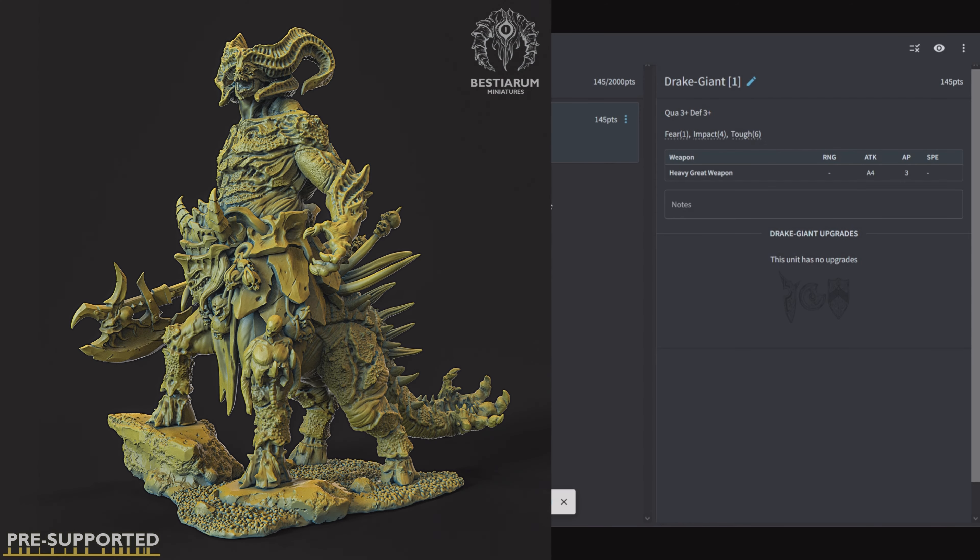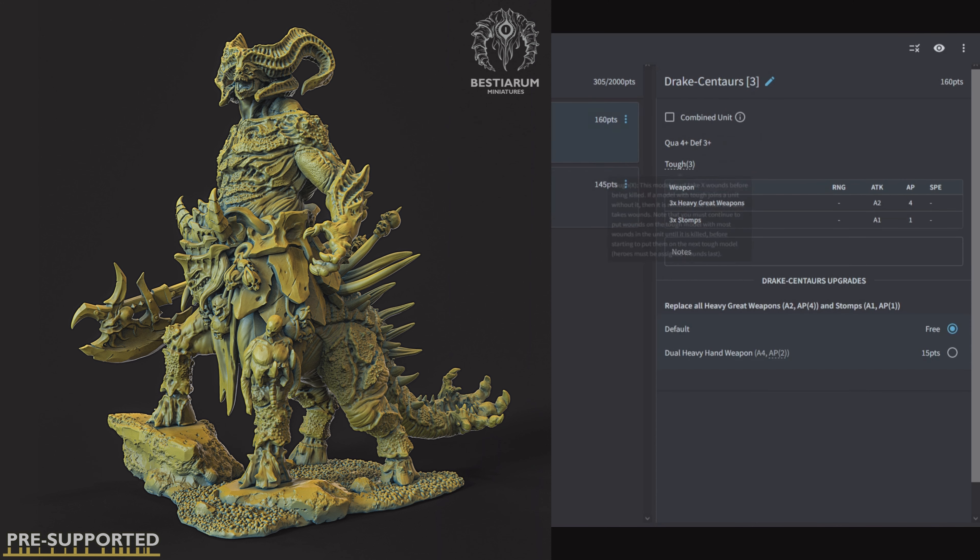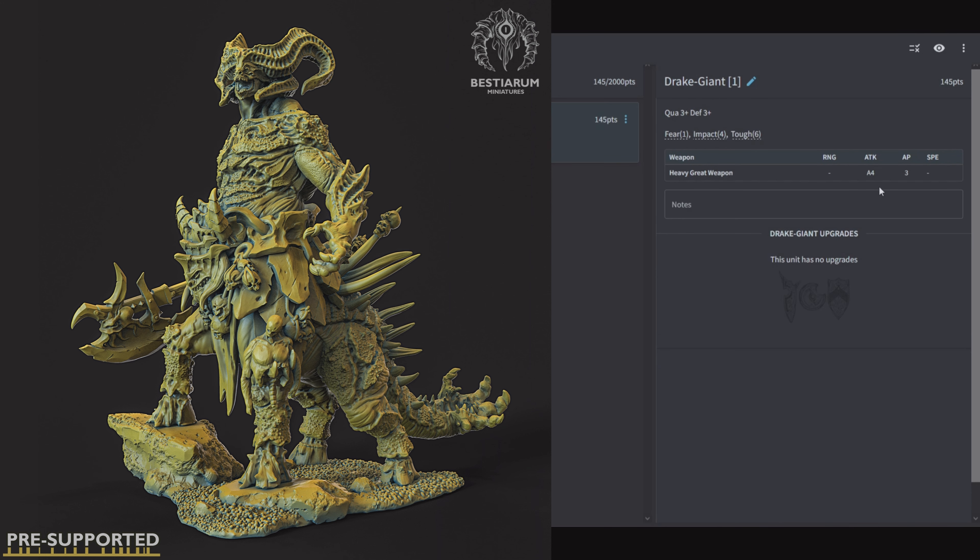A Drake Giant: 145 points, Quality 3, Defensive 3, Fear 1, Impact 4, Toughness 6, with a great weapon for 4 attacks AP 3. This is just a large version of the Drake Centaurs, so you can theme them to run together. You can't join them — wish you could. Wish you could upgrade one of the Centaurs into a Drake Giant. But 4 attacks AP 3 and Impact 4 — this is like Chariot Light. It has one job: slam into the enemy and kill stuff.